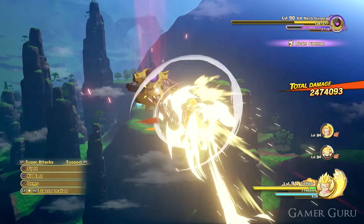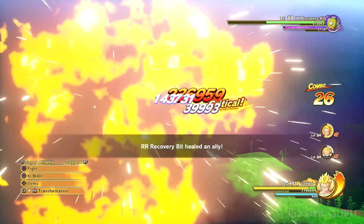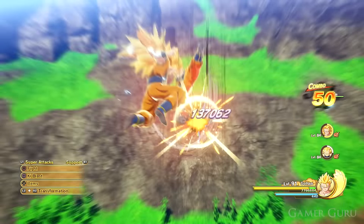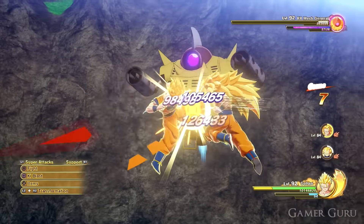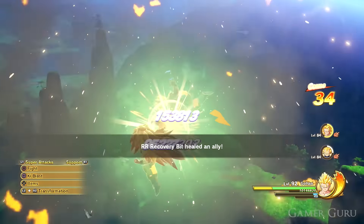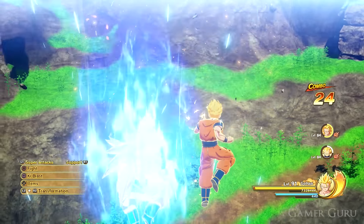It wouldn't be a Dragon Ball Z Kakarot tips video without talking about combat. The first thing I didn't realize is that there are actually different ways you can end the melee spam — when you're just smashing the circle button, you do a lot of hits and eventually knock them away. At the end of this melee combo, you can actually end it in two other ways. If you press square at the end of the combo, it'll do a ki blast attack to knock them away instead of a physical attack, which isn't too impressive. However, if you press triangle at the end of the combo, you'll do an AoE expansion wave around you which also knocks them back, but it actually recharges a decent amount of your ki instantly.